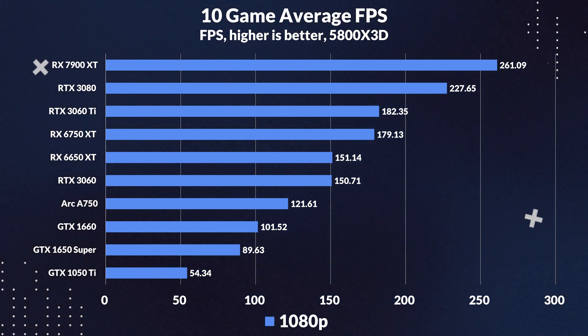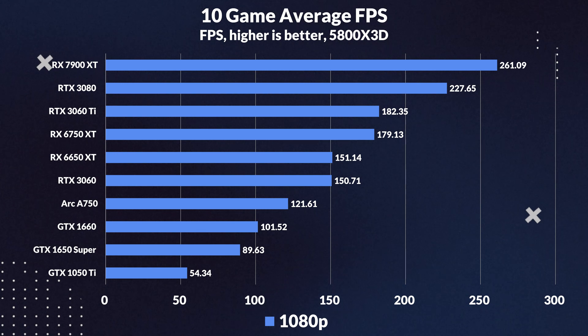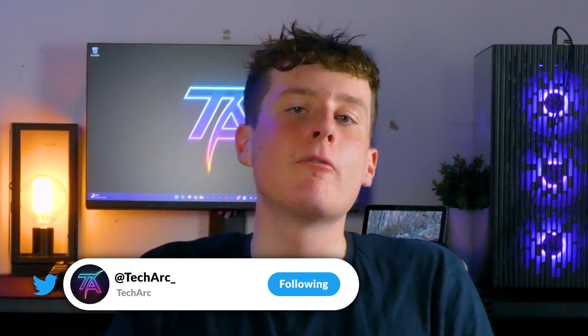Looking at the average numbers for 1080p, both the 3060 and 6650 XT outperformed the A750 by a considerable 24%. But don't forget about that price difference — being $46 cheaper than the 6650 XT means it could be an even better value.